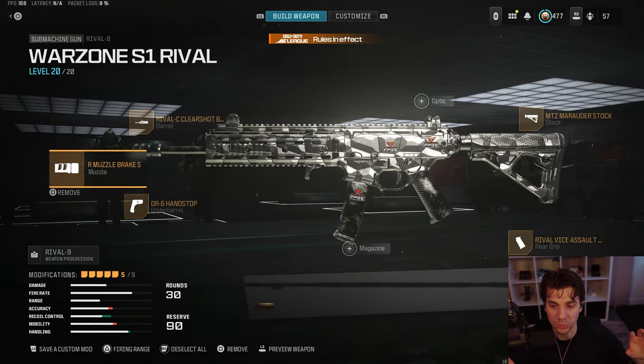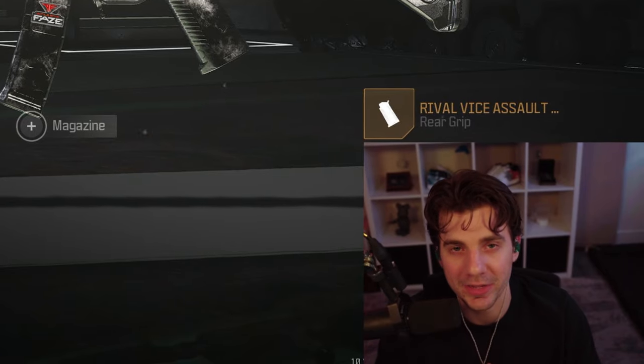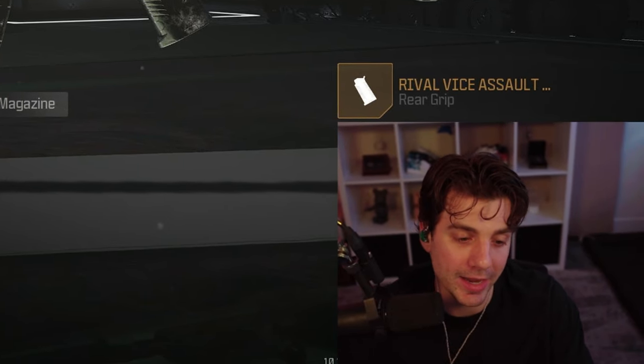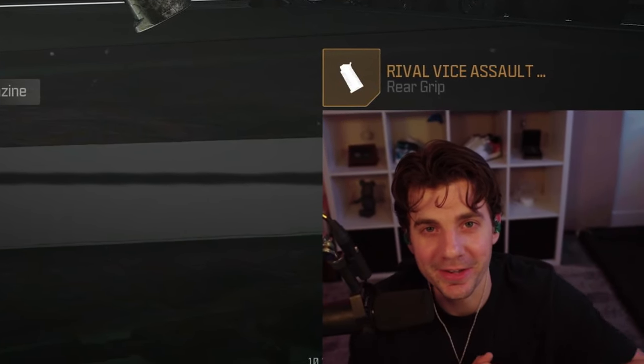For the Renetti, this is just the standard setup with movement attachments for the GAs. Moving to the Rival — there was a nerf to the DR6 hand stop and some subs have adjusted their classes, but Abz and Simp are using this right now. When more loadouts get solidified I'll show you the best pro player setups on this channel. If this helped, drop a like, comment, and subscribe — I appreciate all the love, especially from Phase fans!